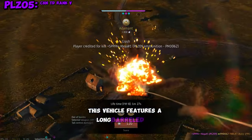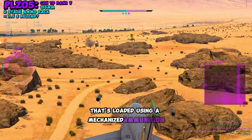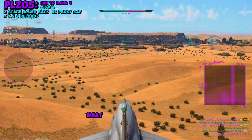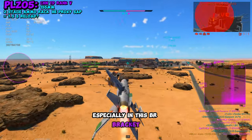This vehicle features a long-barreled 155mm howitzer loaded using a mechanized ammunition rack. The ammo includes an HE shell, a radio-fused shell, a SAP round, and a smoke shell. What stands out is the SAP shell, because SAP rounds are extremely good, especially in this BR bracket.